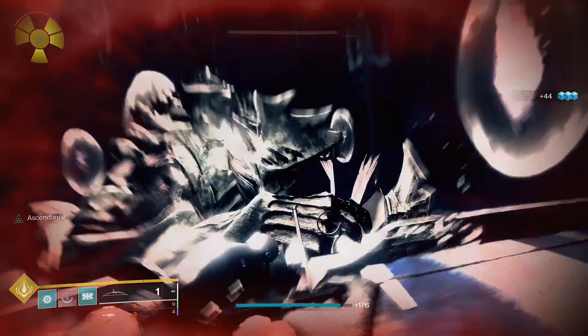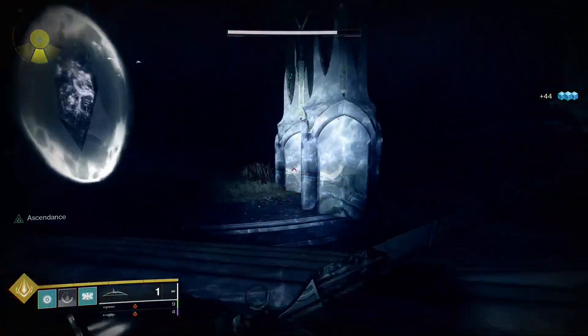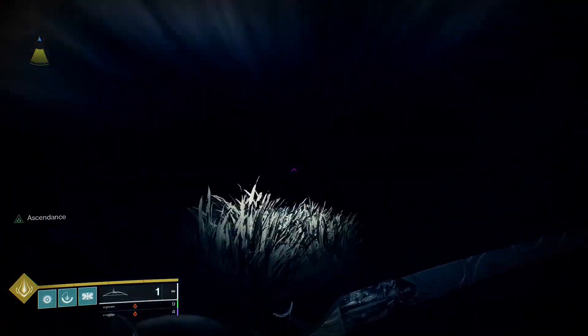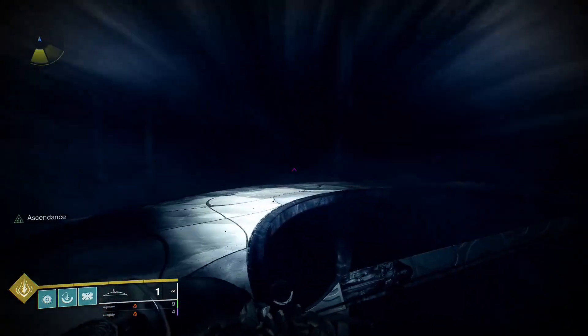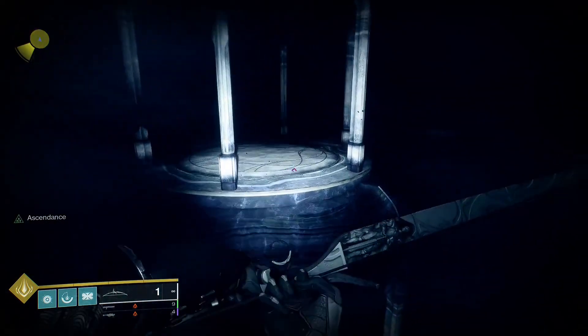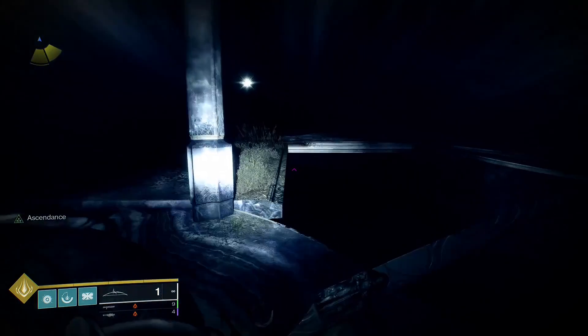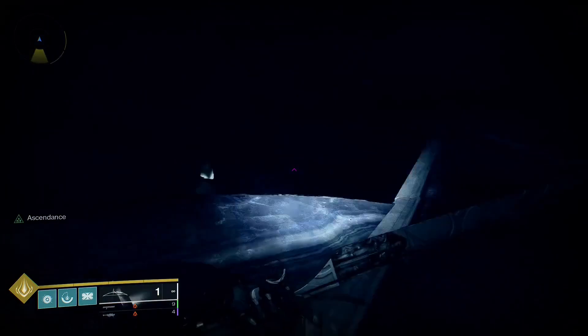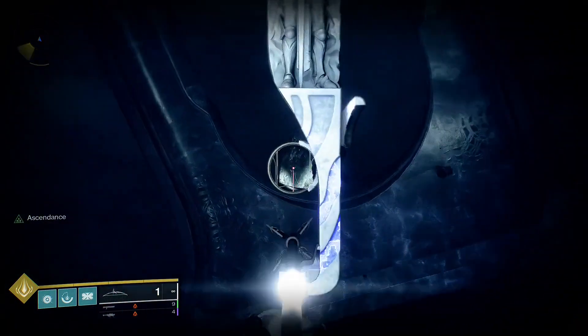For the last egg — because I forgot it earlier — you're going to want to pull another 90 degree to the right from the statue. Follow along the same path that you were going before, except you're going to want to jump over here and over here, and you'll see it right there in the sort of clutches of all that stuff.